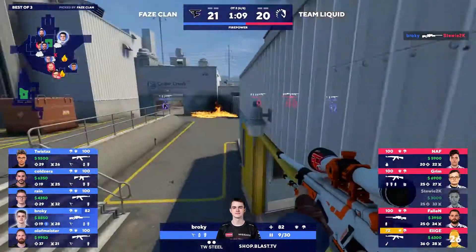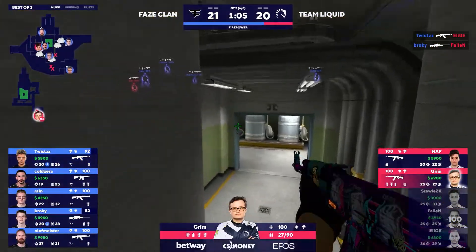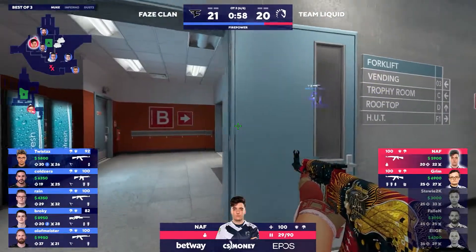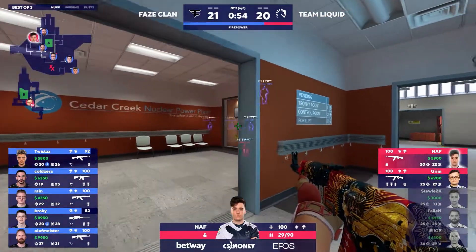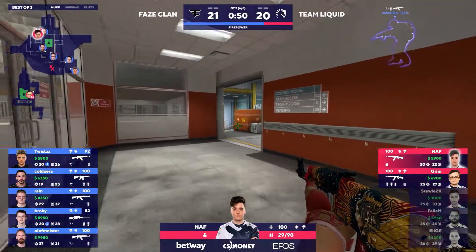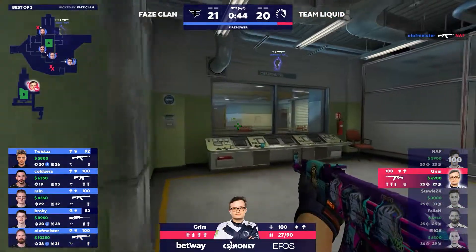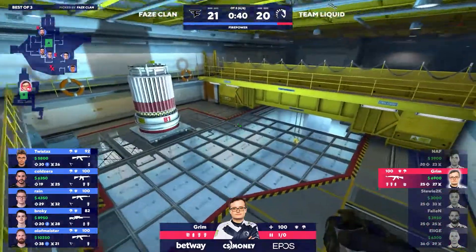Stewie goes down. Brokey with one more opening, and Twist on the crossfire — this is looking brilliant. Five versus two, and Naf and Grim just cannot get it done. They had some deep nades, but they didn't have the wall that was blocking things off, and as a result they get pinned out, especially by that AWP. Brokey — not the best numbers, but some very important rounds where he's the one opening it up. What a battle this has been.